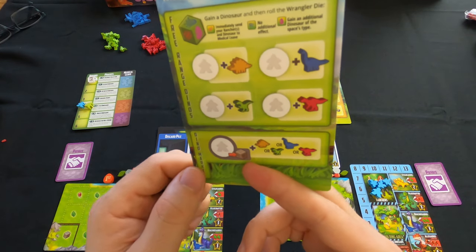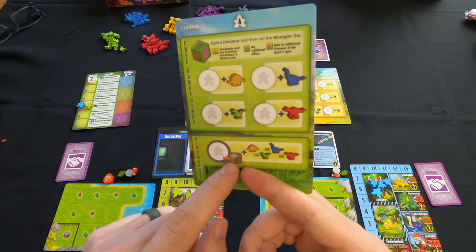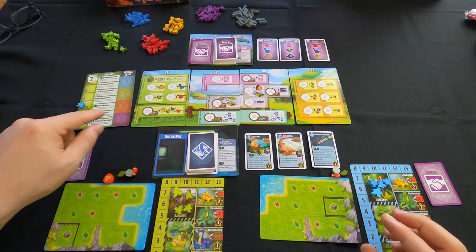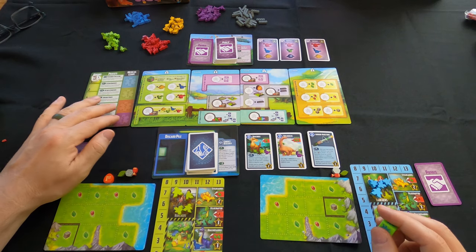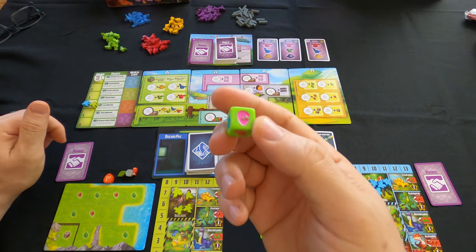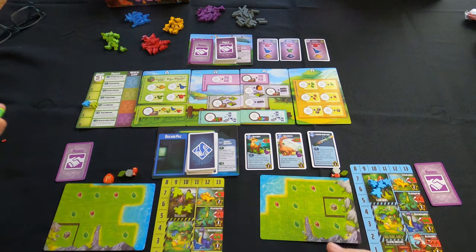There's also a dino market — if you go there and turn in one of the crates, you can get any single one of the dinosaurs. I feel like the free range is probably worth it the most, because you have the chance of getting an additional dino if you roll the egg on the die.